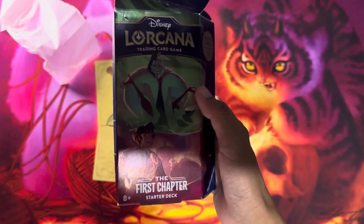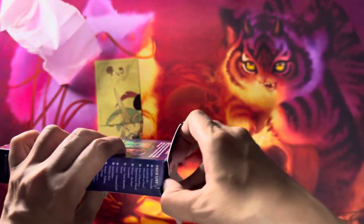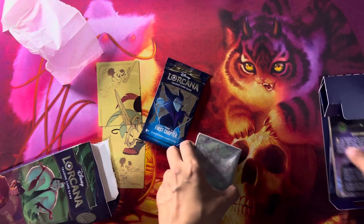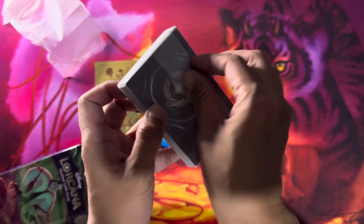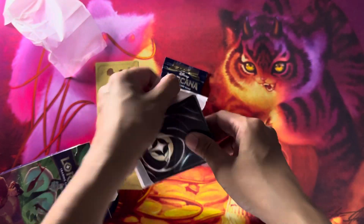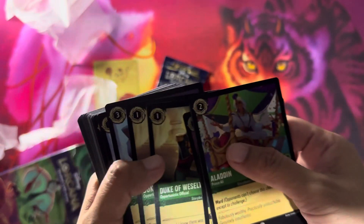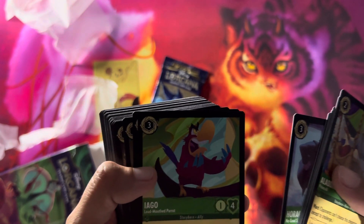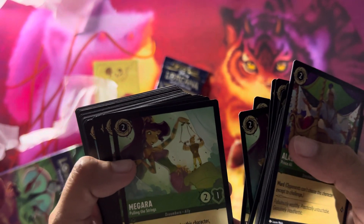So this one I call the Villains Deck — this is Emerald and Ruby. Let's look at the deck first. That satisfying sound of cracking paper. Aladdin, Cruella, another Aladdin, Duke of Weselton, Horse, Iago, Jasper, Mad Hatter. Hey, cool — yeah! I haven't seen Alice. Is there an Alice in Wonderland card? Hey, Peter Pan is here!